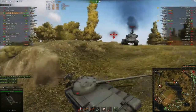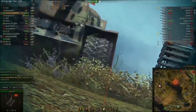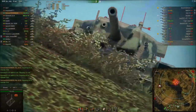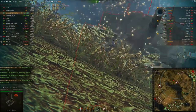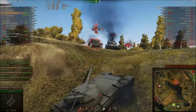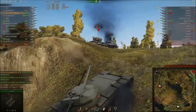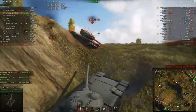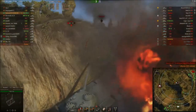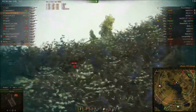He misses the A44 again. If he'd have hit a lot more of these shots, he would have done very well. Now this play here was very, very nice — he sees the T29 coming over to try and get him, takes one track off with the first shot, takes the other with the second. That gives his team just enough time to put round after round into the T29. So when it finally does manage to get down the hill, it's a one-shot, and Max doesn't take any damage from it whatsoever. Really nice play.